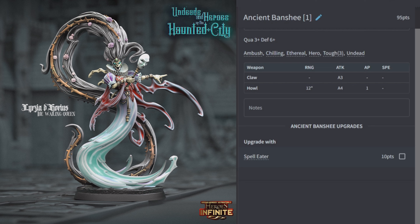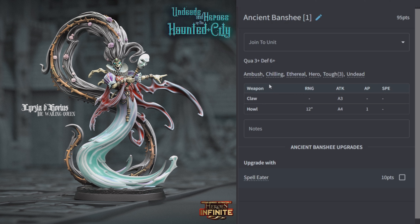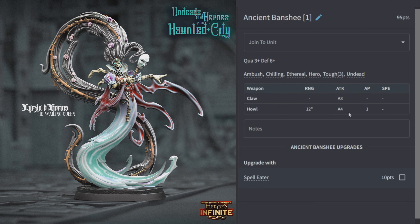The Ancient Banshee is 95 points, quality 3, defense 3. It has claws for three attacks and Howl for four attacks AP1 at 12 inches. You can upgrade it with Spell Eater. It has Ambush, Chilling, Ethereal, Hero, Toughness 3, and Undead. Chilling means enemies get minus one to hit in melee when attacking this unit. This character is primarily a shooter with the Howl, and becomes a good anchor point with a Banshee unit.